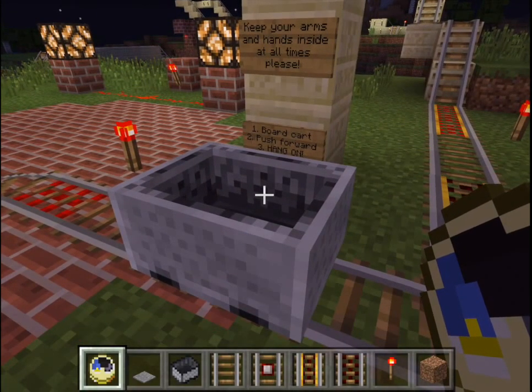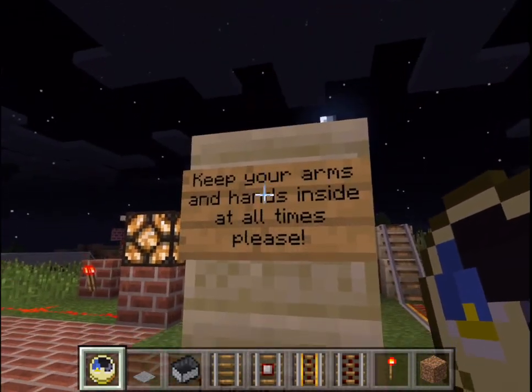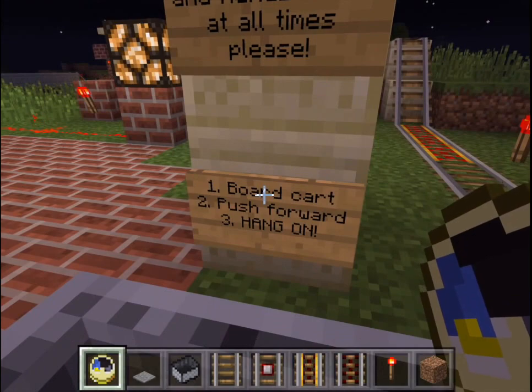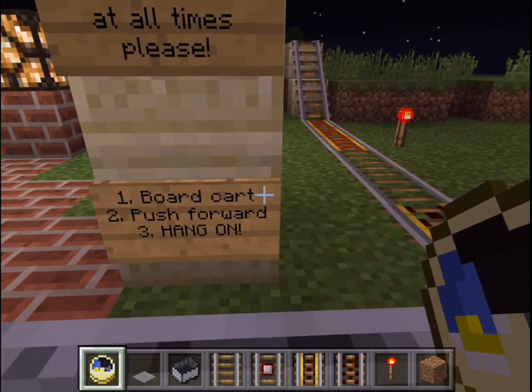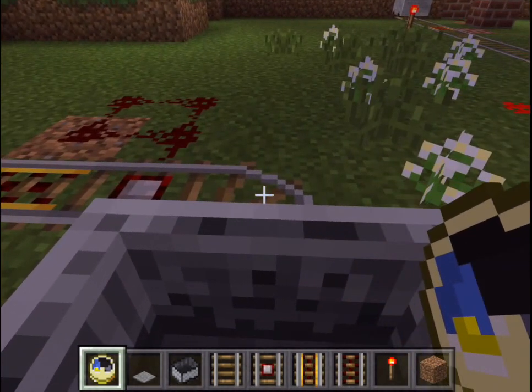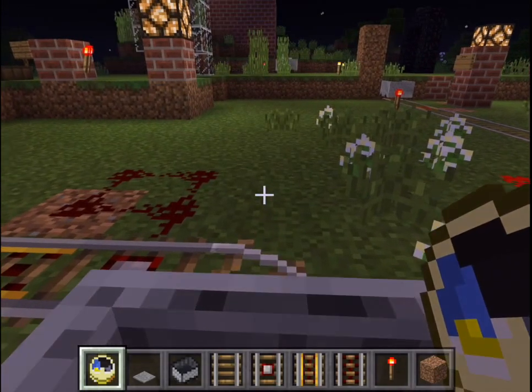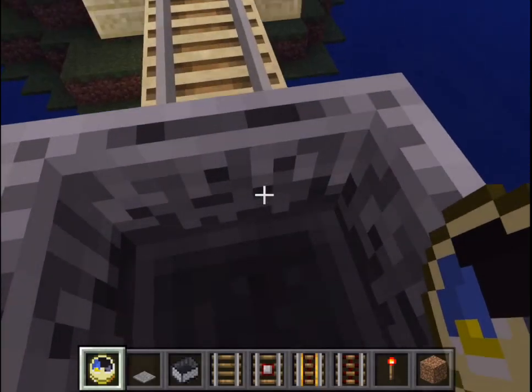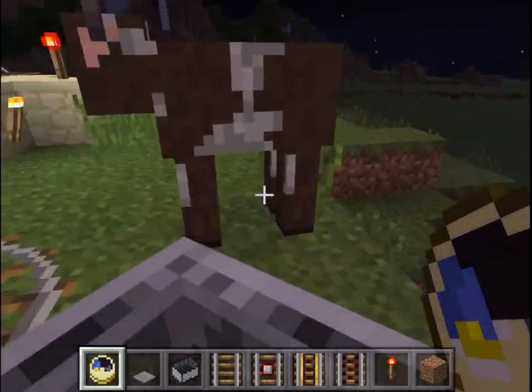First I'll demo it. We'll get into the cart. I have to read the signs — please keep your arms and hands inside — and the instructions. It's pretty simple: push it forward. So we're going to give it a little push, and off it goes. Not much of a push at all.